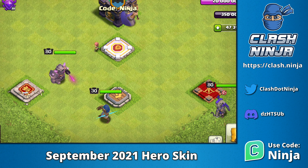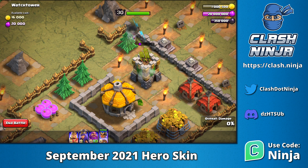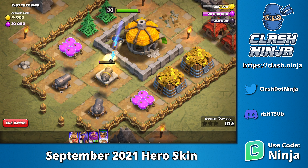Here she is, placed with the other Gladiator heroes, so you can see the completed set together. Let's take a look at her in action. The lightning bolt she throws is certainly noticeable due to its bright blue colouring.